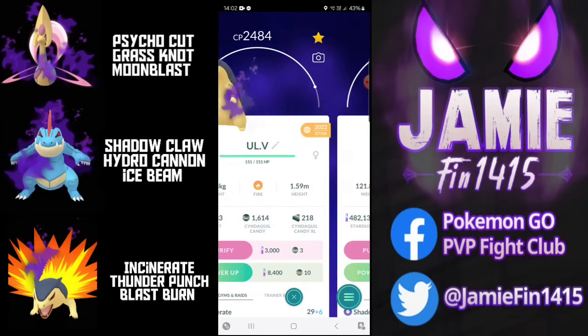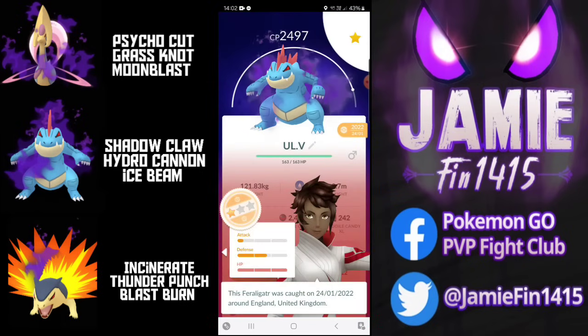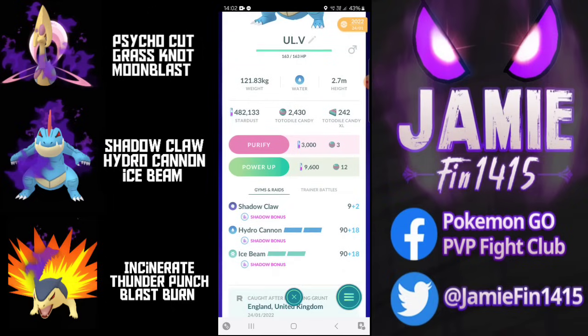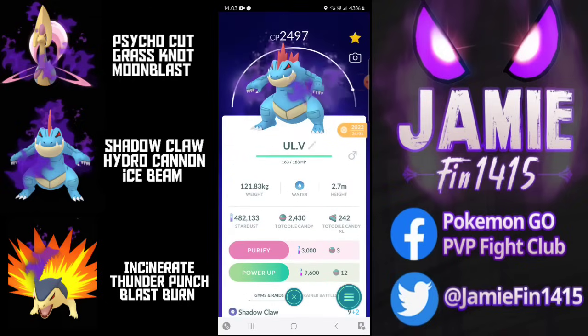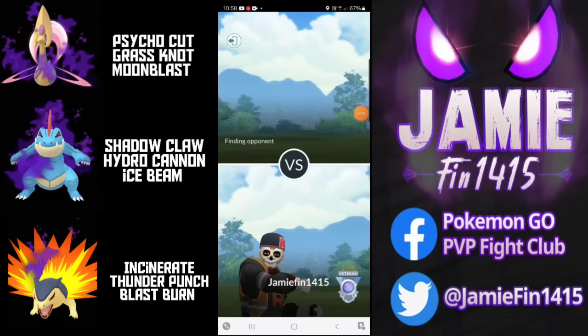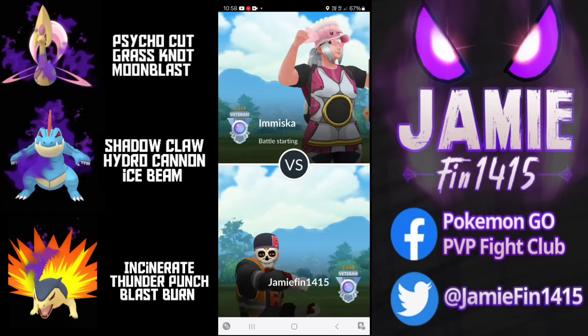When I was looking to build a team around Cresselia, I thought Typhlosion sounds like the perfect partner. Cresselia is really going to struggle into Steel types, something that Typhlosion will be feasting on, and on its legacy move Grass Knot it's going to cover its weakness to both ground and water. The two most common threats are Alolan Sandslash and Registeel. Rounding the team off we have Feraligatr, because it's not only decent into both of those threats but probably the best generalist in the format.